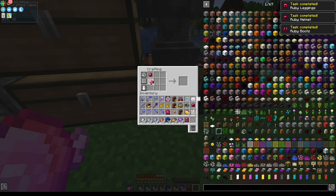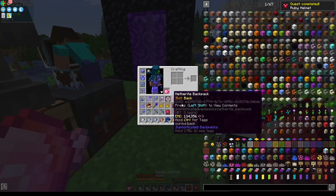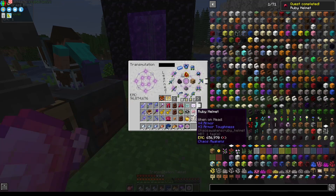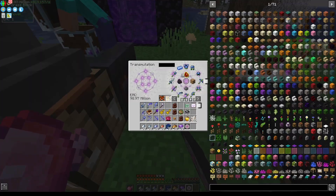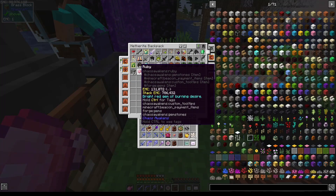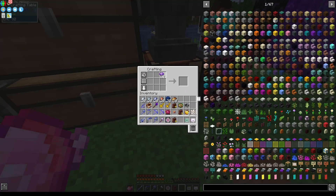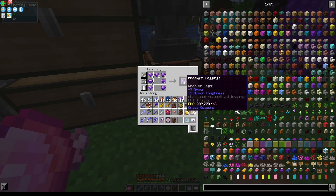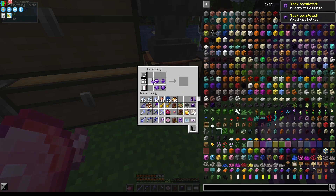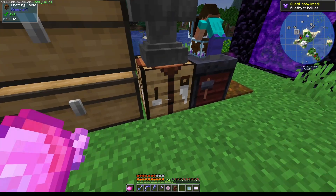We've got most of it, and now for the chestplate. Perfect. Now that we've gotten that taken care of, we can go swap that out and chuck the rest of that stuff in. We can sort this back to normal, get the rest of the rubies out and put them in. Now we go for the Amethyst, which is just as simple. And that's all taken care of. Perfect.